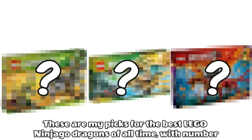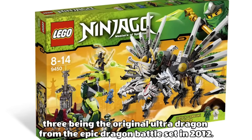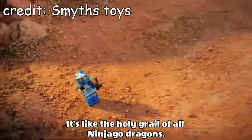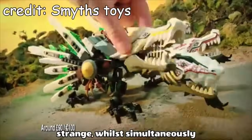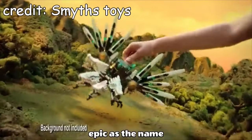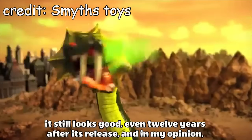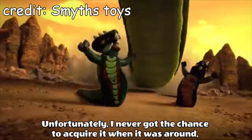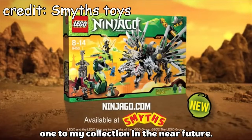Now we enter the top 3 — my picks for the best LEGO Ninjago dragons of all time. Number 3 is the original Ultra Dragon from the Epic Dragon Battle set in 2012. This thing is legendary — it's like the Holy Grail of all Ninjago dragons. It takes the previous 4 and combines them into something a little strange while simultaneously epic, as the name implies. It still looks good even 12 years after its release, and in my opinion looks better than the newer two versions. Unfortunately I never got the chance to acquire it when it was around, though luckily there are still plenty for sale.